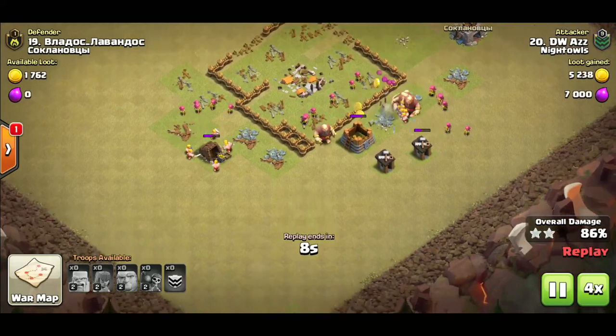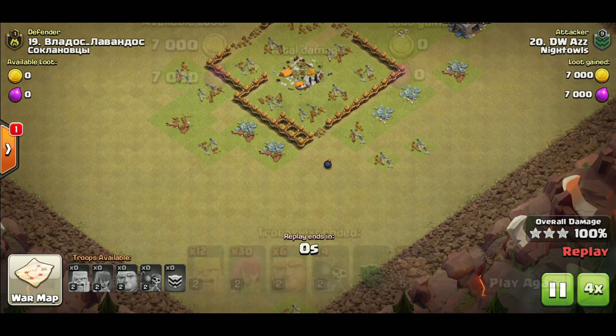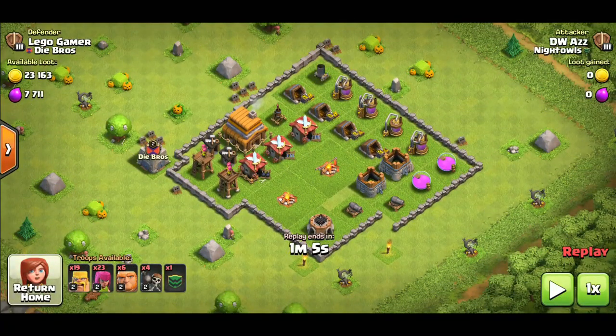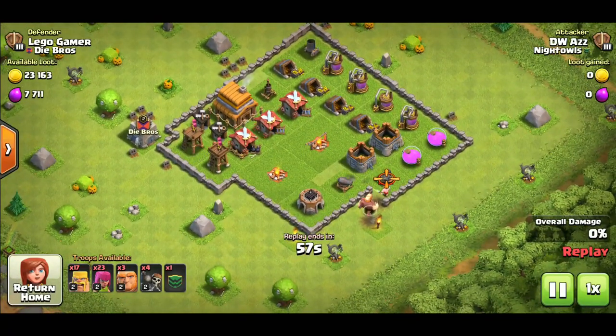That's the first replay for GiBarc. The next one has hog riders in the CC. Hog riders are a lot easier to use because when you place them they jump over the walls and attack defenses directly. In the second replay I have hogs in the CC instead of giants. The first thing you always want to do before you attack is check the clan castle for enemy troops.